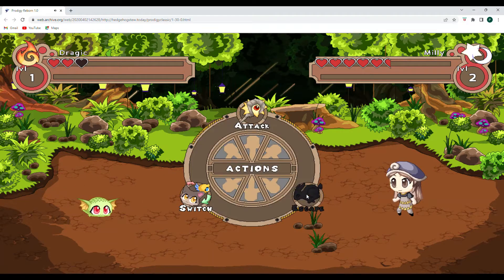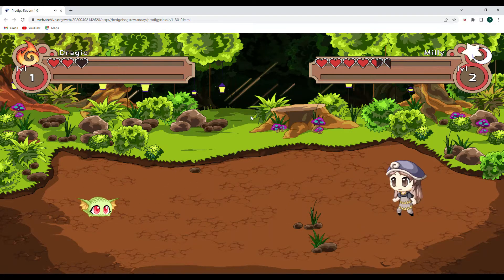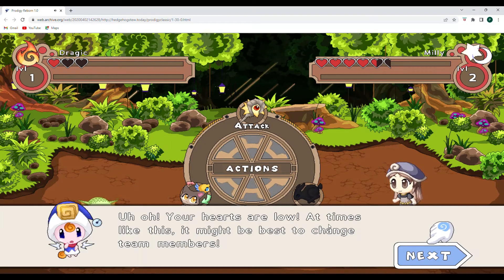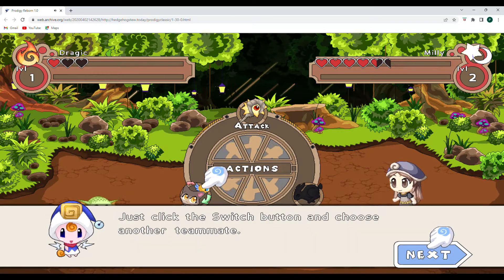Let's go ahead and head on over here with Dragic and attack with our fireball. Dragic uses fireball. Millie uses magishot. All right. Your hearts are low. At times like this, it might be best to change team members. So it looks like in this world, we don't get rehealed after every single battle, so we're going to have to be a little bit more strategic with our battles. Just click the switch button and choose another teammate.